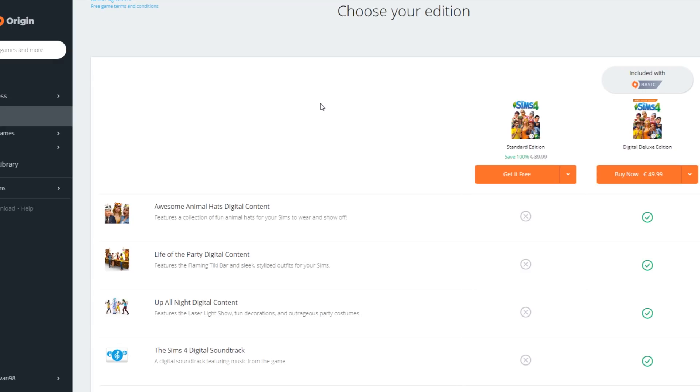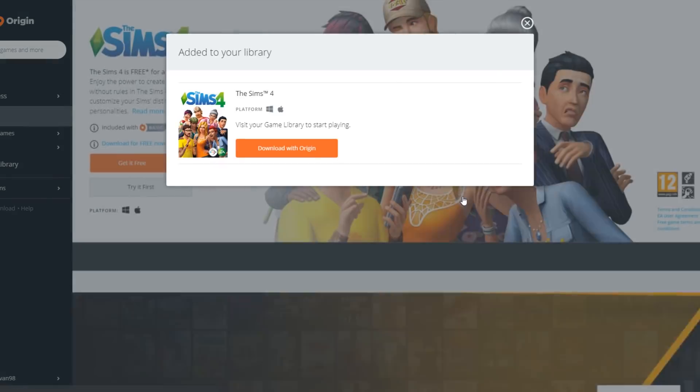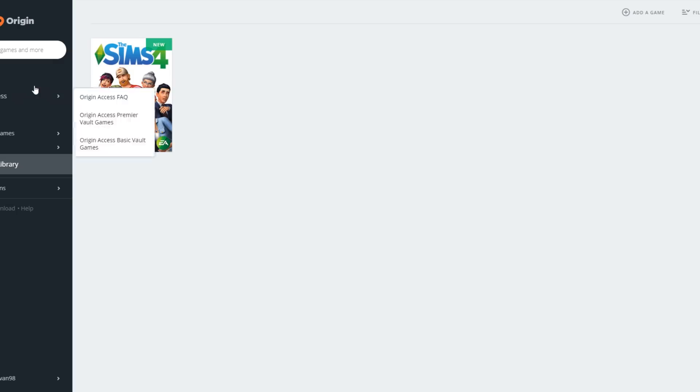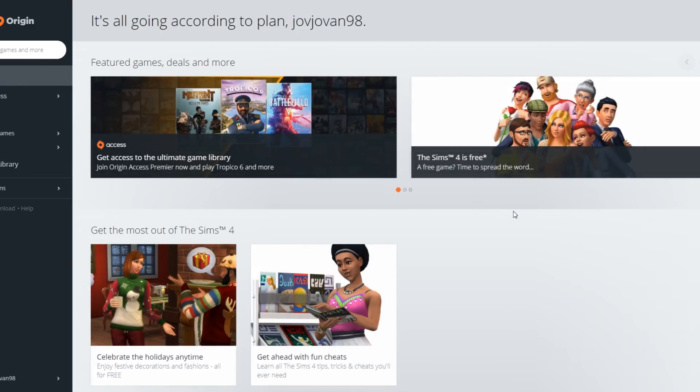So select 'Get It Free' over here, and just like that the game is going to be added into your game library. If you go into the game library section over here, you're going to have the Sims 4 ready to go and ready to be downloaded via the Origin client.